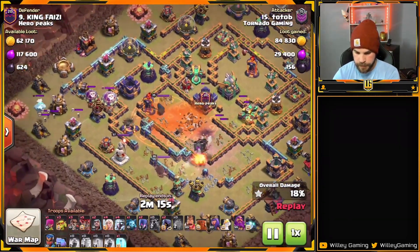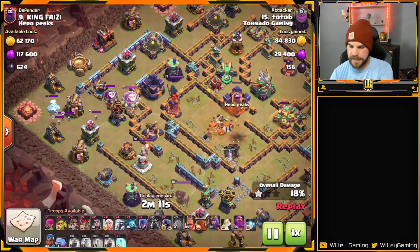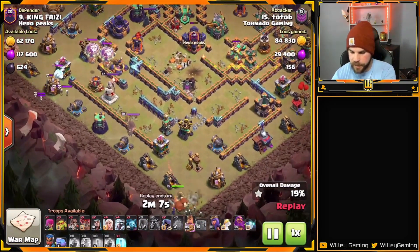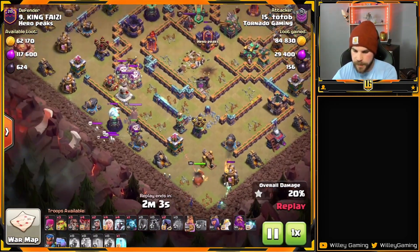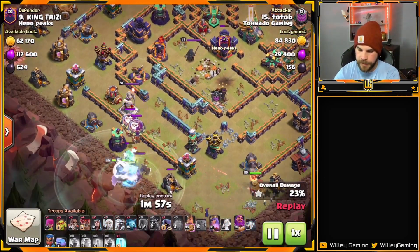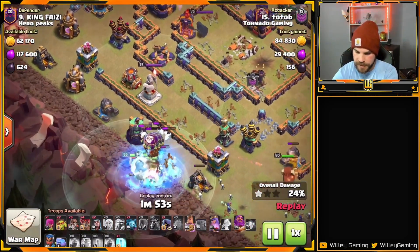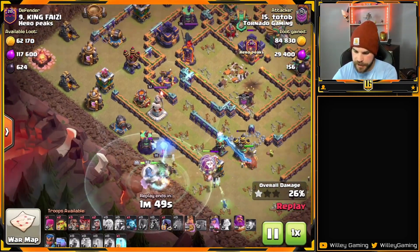The Scatter Shot finishes off the Super Archers. He's got a couple of Balloons and an Ice Hound out of the enemy CC to deal with. He sets the funnel on the bottom edge — the King comes in with a couple of Witches to clear out buildings and set one side of the funnel. Here we go with the full army down the middle. Electro Titans make quick work of the CC troops, Balloons go down, Ice Hound goes down.